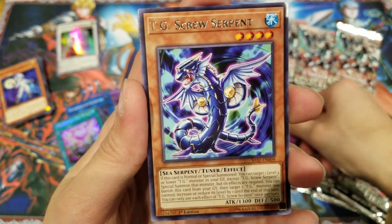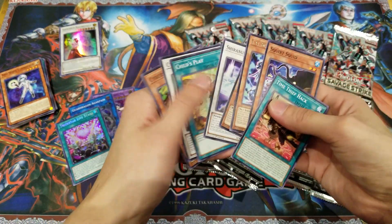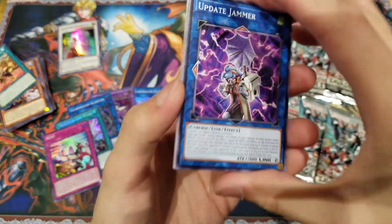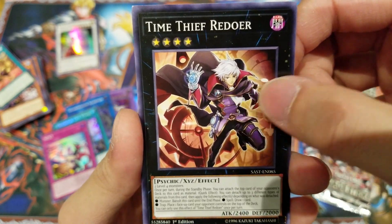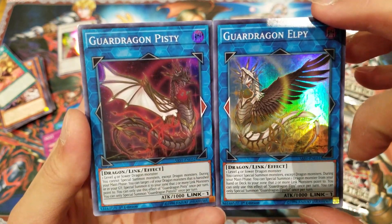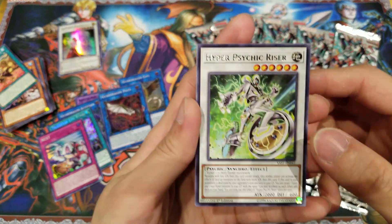Then we have TG Screw Serpent, a new TG card, then Squirt Squid, Time Thief Hack, and Cyberse Converter to end off that pack. Next pack — Update Jammer, Shiranui Swordmaster, Orchestrated Release, Time Thief Radior, and Guard Dragon Pitsy. So we got LP and Pitsy — they go together and co-link, which is really cool. I really love the designs. So far all our holos have been different, which is absolutely great. Then we got Hyper Psychic Riser, Clock Lizard, Salamangreat Foxer, and Edge of the Ring. Really happy about the holos.